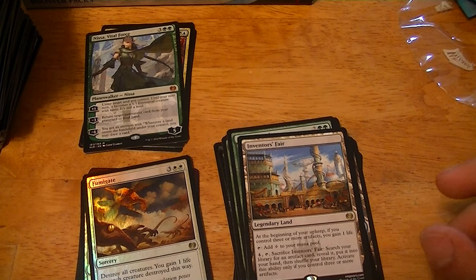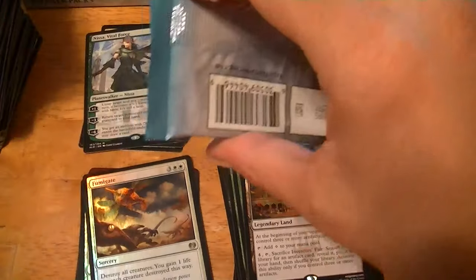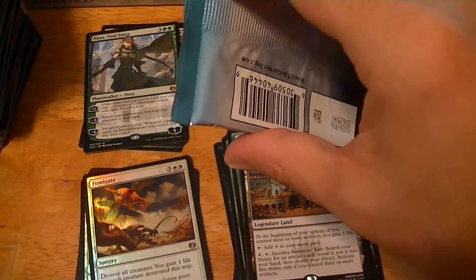Let's see what a foil Fumigate runs — about six dollars.